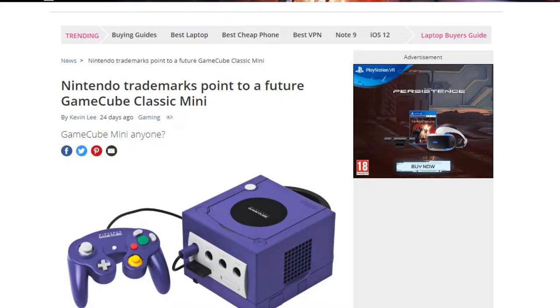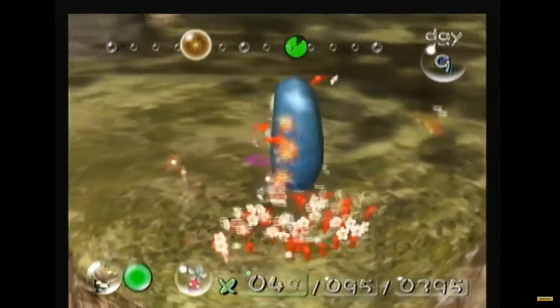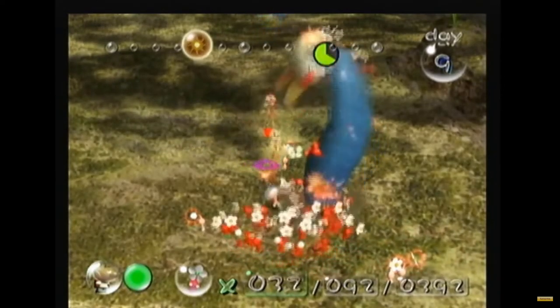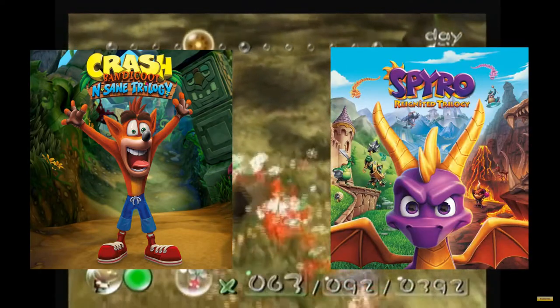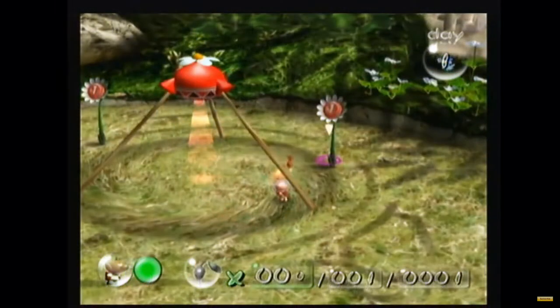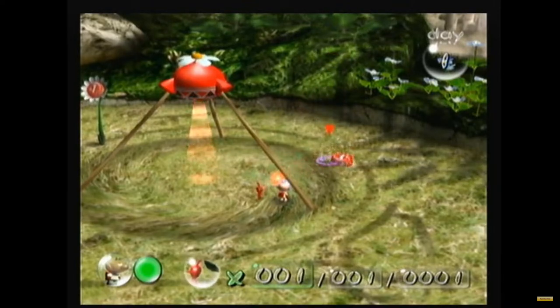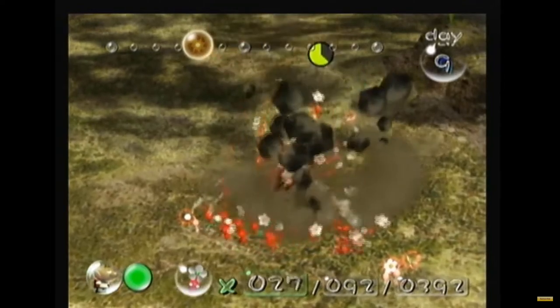A month ago Nintendo registered a series of new trademarks for the GameCube. This has led to much speculation as to why Nintendo have done this, with one theory being we could see the early Pikmin games remastered, following the recent success of things like the Crash Bandicoot Insane Trilogy and the hype around the upcoming Spyro Reignited Trilogy. Wouldn't it be amazing to play levels such as the Impact Site and the Forest of Hope on the Nintendo Switch as part of a Pikmin 4 release? Let me know your thoughts down below.